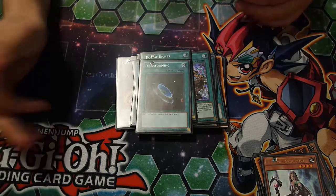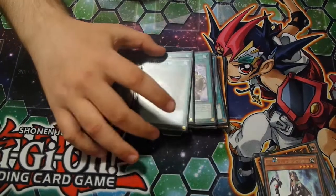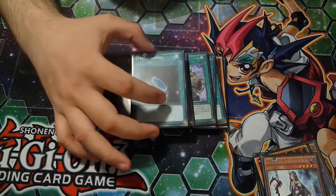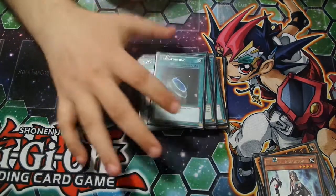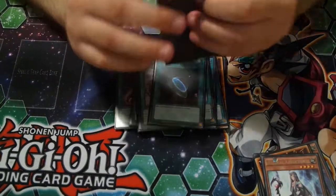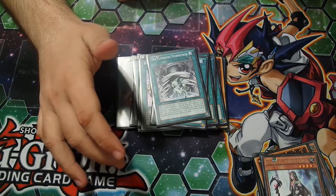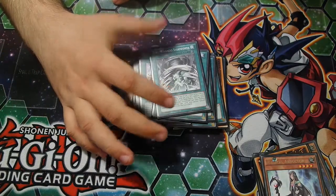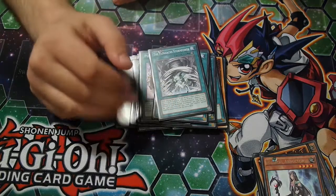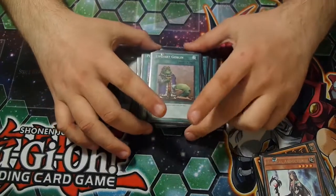You could always use Gravekeeper's Commandment, but if you draw into this with Card of Demise and you don't want to add Necrovalley to your hand, at least you can just throw this face-down. Monarchs Stormforth is mainly for Sloth and Goliath — at least you can just tribute one of your token monsters and summon Sloth. And lastly, Upstart Goblin to make it 39 cards.